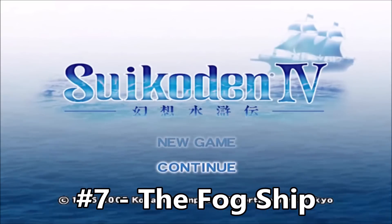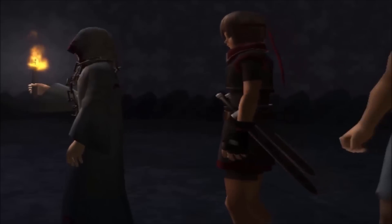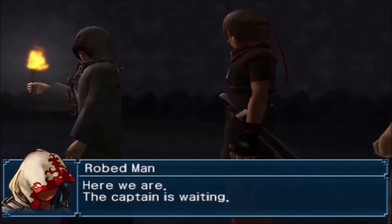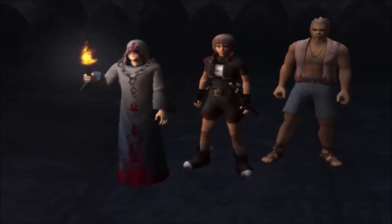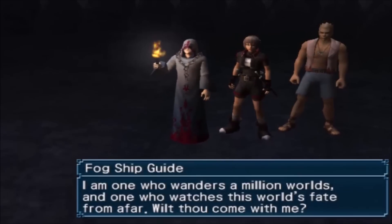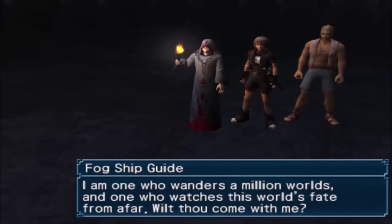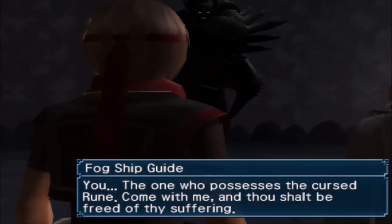Number 7 - The Fog Ship of Suikoden IV. The Fog Ship is very different from the other ships that we've seen on these lists, as it's not really a dungeon but more of just a small stop off for some story. The entire ship is led by a robed figure only known as the Fog Ship Guide, who has the power of one of the 27 true runes, which is the Rune of Life and Death.